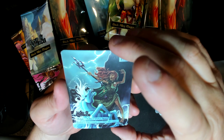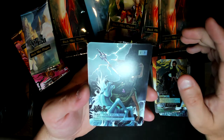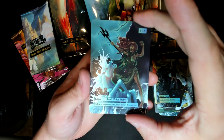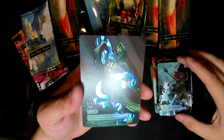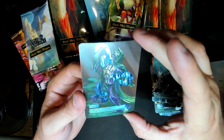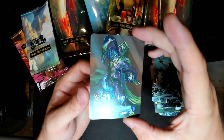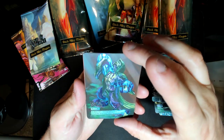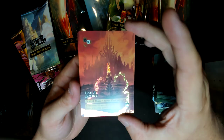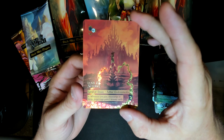Kelpie — fabled water spirit. Sorry about that glare, I'm going to have to work on this lighting a bit. Oh, and there we go — this is a different one, I believe. Purple snake instead of the green snake. We'll look at both of them side by side after this. Insanity. Wow. That's a gorgeous card. Love that.